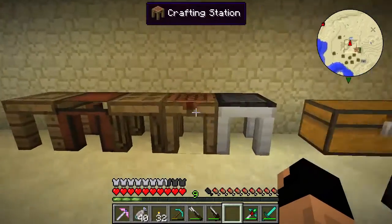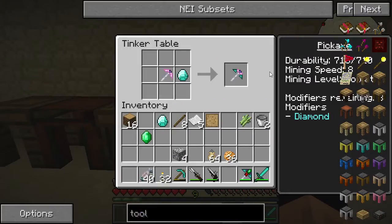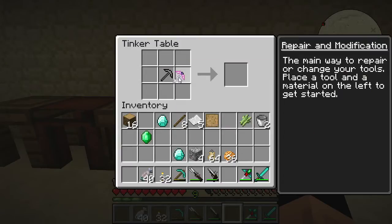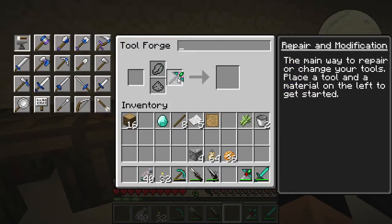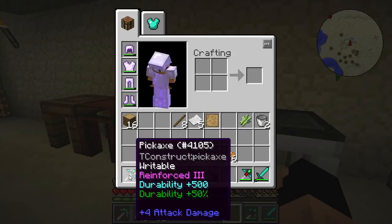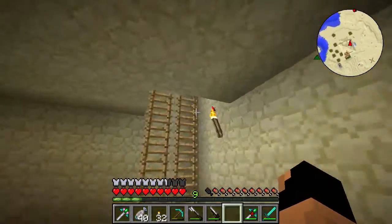We'll pour some gold into a gold block to give it extra modifier slots. Here's our alumite pick in a nice pink color. We'll assemble it from our three pieces — it has mining level cobalt and reinforce three. That's our alumite pick. Now we can add a diamond for 500 durability, going from 210 up to 710, and then an emerald for 50 more — that's 1,065 durability. Adding the gold block bumps it from two modifiers to three remaining. Now we have our alumite pick.